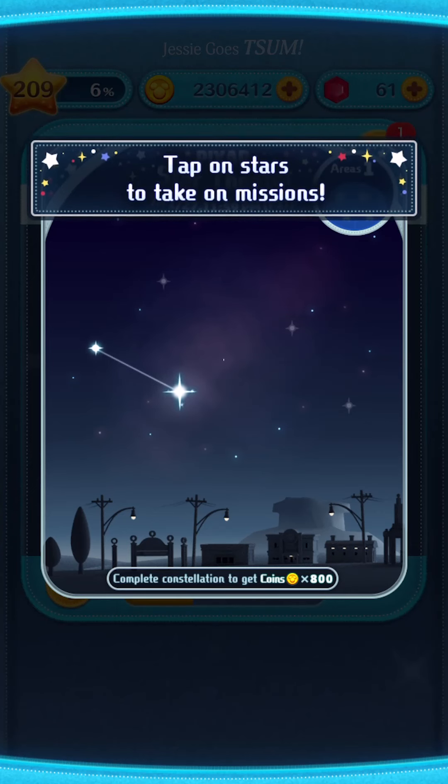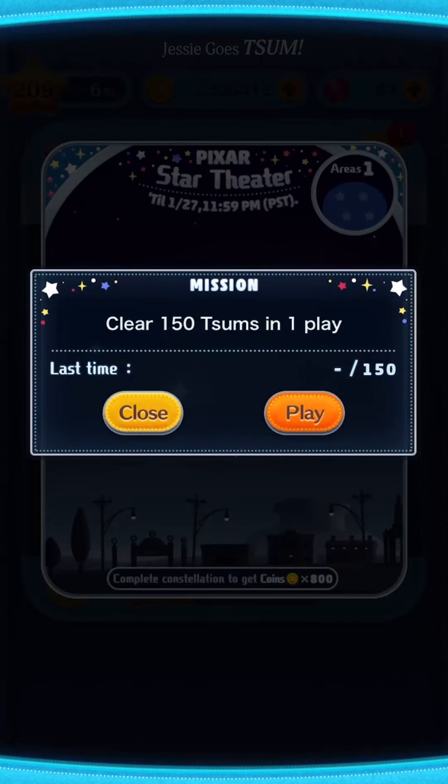Now I'm going to choose another star — oh, that's cute — and see what my next mission is. That's some gameplay for both the Pixar Star Theater event and for Fabulous Lightning McQueen. I'll see you next time on Jesse Goes Soom.